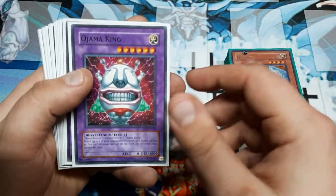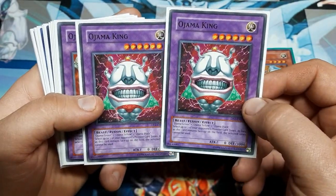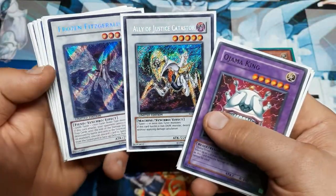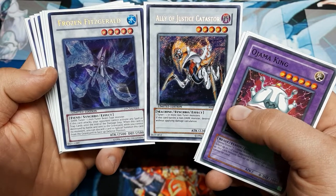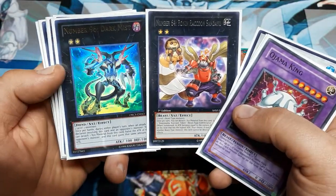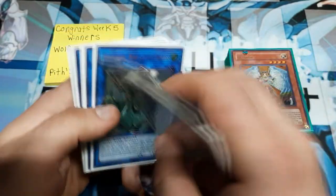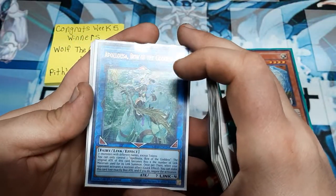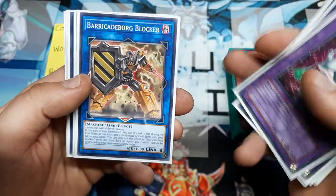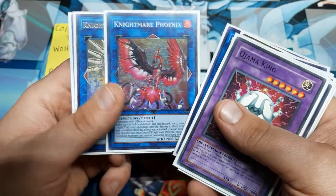Moving over to our extra deck, we're going to go through Fusion, Synchro, Xyz, and Link because we're running all four typings today. We're going to take a double King and a double Knight — the easiest two to make in this deck. For our five-star Synchro plays, we're going to use a Frozen Fitzgerald and an Ally of Justice Catastor. These guys come in more handy than you will give them credit for. Our Xyz are going to be Number 96: Dark Mist and Number 64: Ronin Raccoon Sundaio. Very useful characters here. The Link monsters are probably going to be where we bring most of the boom for this deck, so we're going to run Apollousa Bow of the Goddess, Barricade Board Blocker, Boreload Sword Dragon, Nightmare Cerberus, the Phoenix, and the Unicorn.